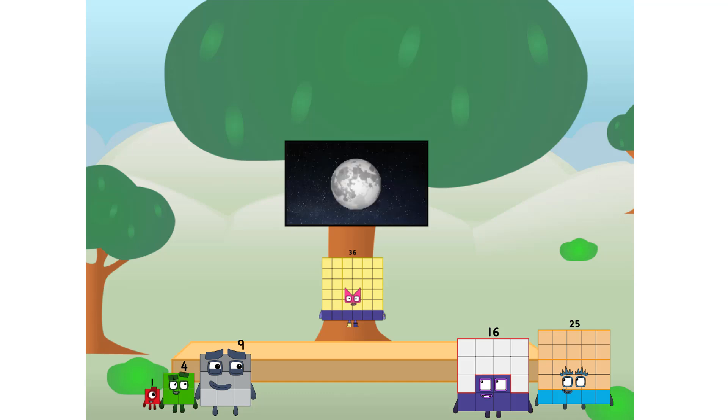The moon. Let's solve the puzzle of how to put a square on the moon without using rockets — square power only. Why? Because it's fun to try.